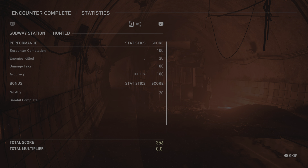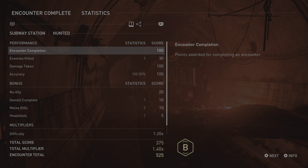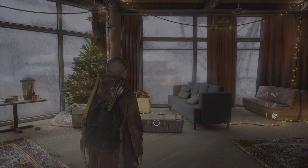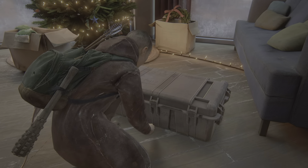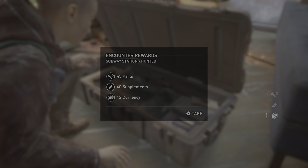Encounter complete. Subway Station — Hunted. Total score: 375. Total multiplier: 1.40 times. Encounter total: 520. Encounter completion. Hunted — Subway Station. Rank: B. Score: 525. Run total: 5. Encounter rewards: Subway Station Hunted — 45 parts, 40 supplements, 12 currency.